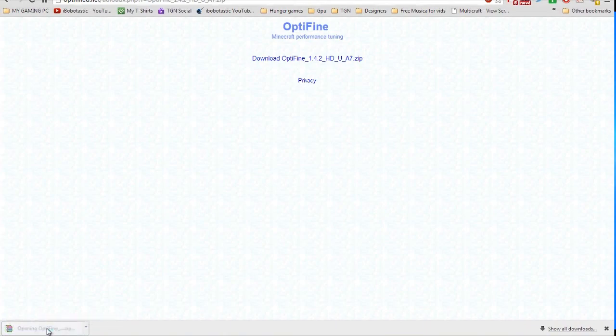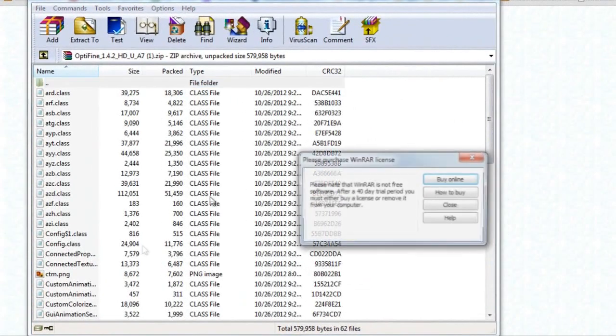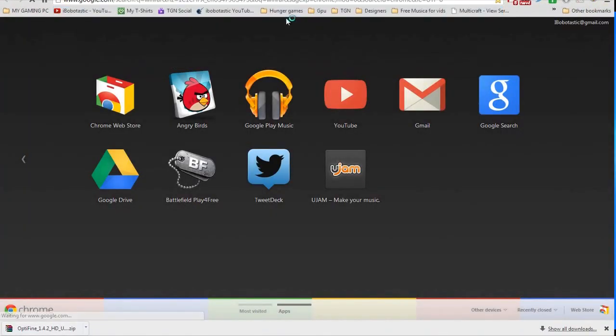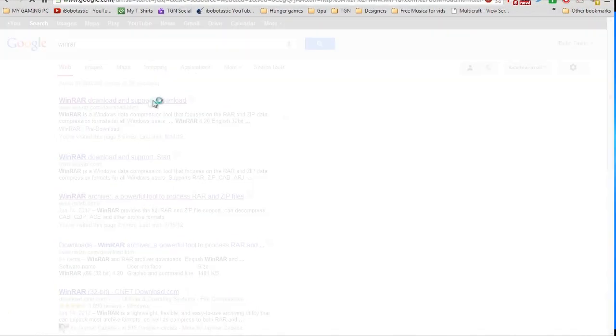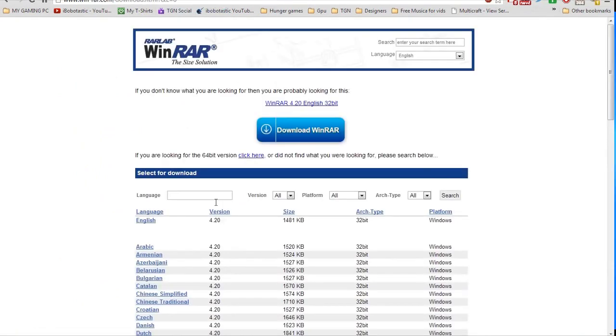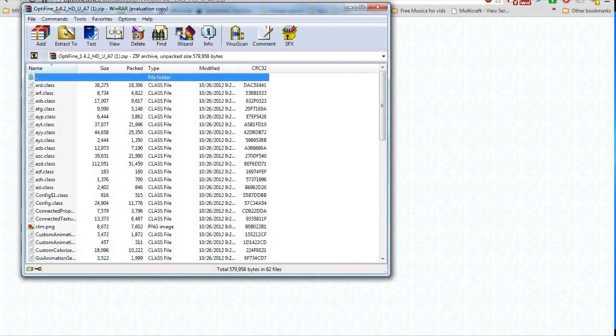You can just open it up by clicking on it. You need to have WinRAR installed. If you don't have WinRAR, I'm going to put it in the description. There it is right here — WinRAR. To open it you can use any program, but I recommend WinRAR.